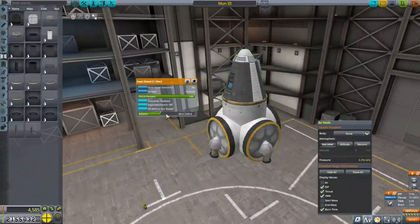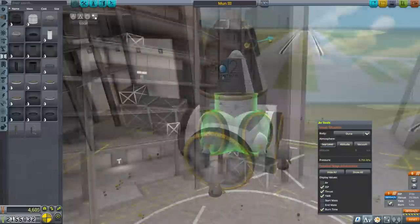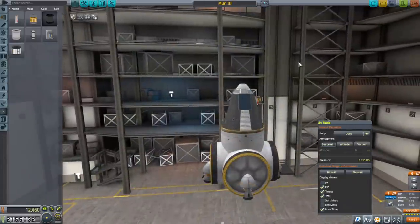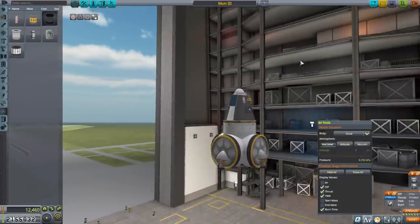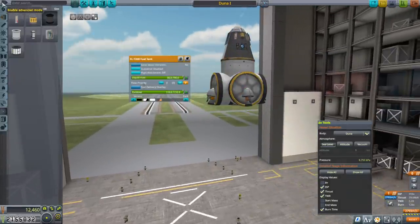Since we also have to come back to Kerbin, I'll put some extra ablator on — let's say 120, I'm not sure how much we'll need. We'll also put on some scientific instruments. We haven't really done a Duna landing yet; we're immediately going to be landing with a Kerbal, so that might be a dodgy thing to do. That is the lander — we'll have to see whether that's a good idea or not.